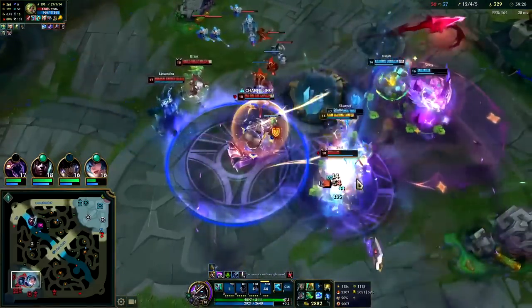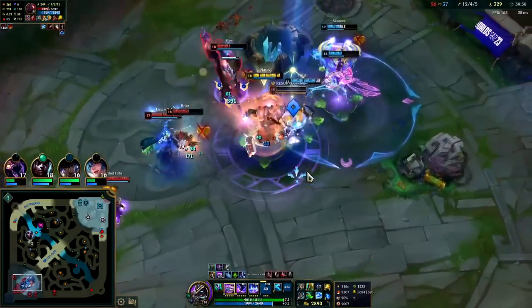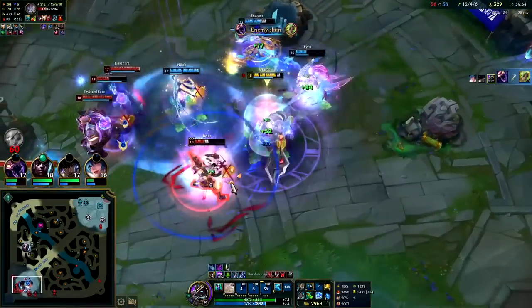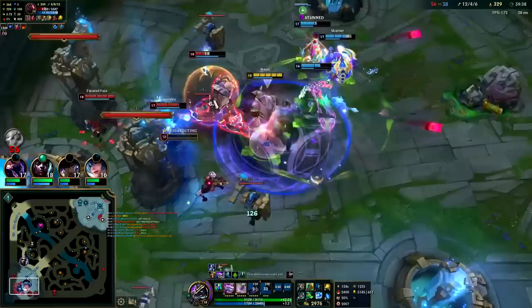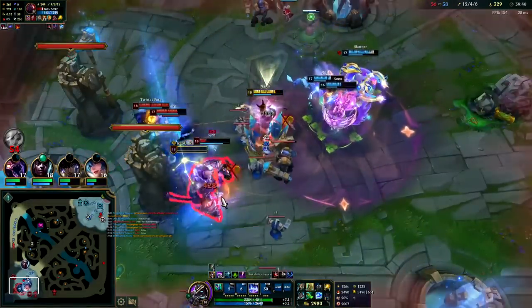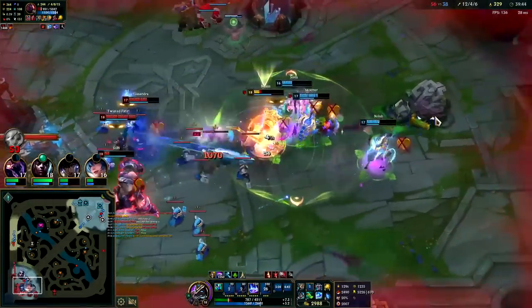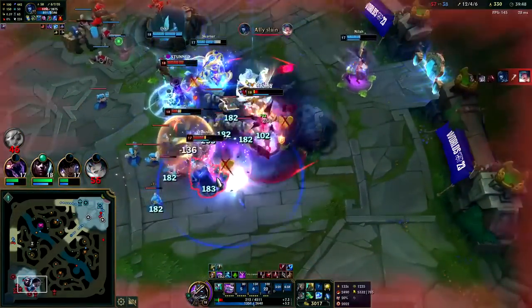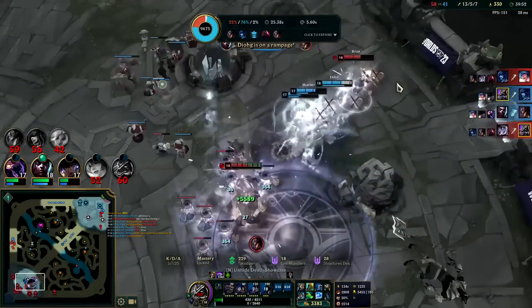Got her with the Q — I'm going to Flash Q for that. I need a Q on her head — got the Wither on Briar. That was a really good Skarner play; he completely set that up. I gotta get out of this turret — this is bad news. Got my Q down but I die. Really yucky fight there.